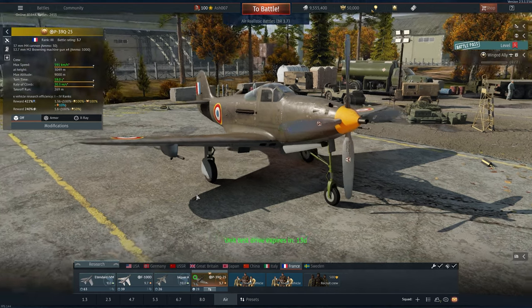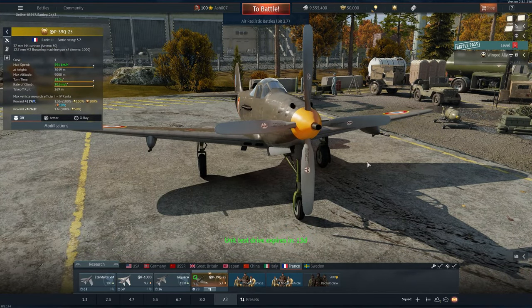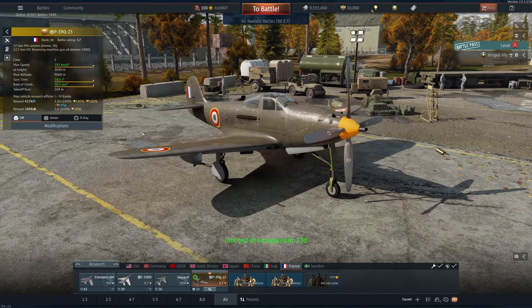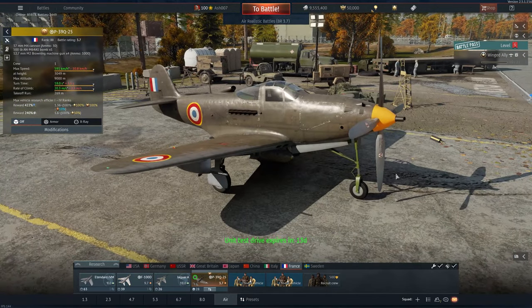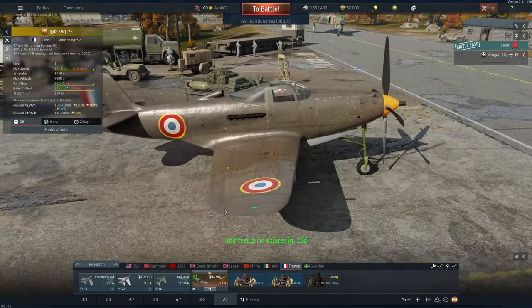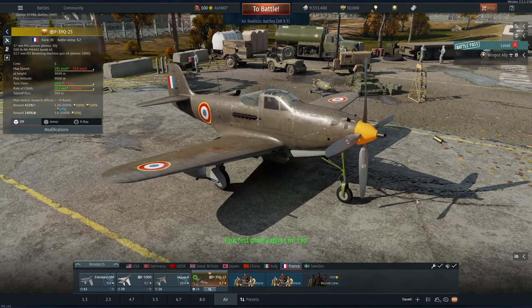Unlike other variants of P39s, you can't remove the gun pods from the wings, so this one has nose-mounted and wing-mounted guns. Modifications-wise, it does get access to 500-pound bombs, but you can only carry one underneath. So you can use this in a limited close air support role. At 3.7 you can probably shove it into a ground lineup and it'll do really well. There isn't really much else to say about it — let's go out in a few matches and see how this thing performs.